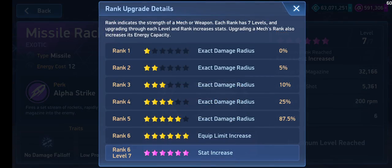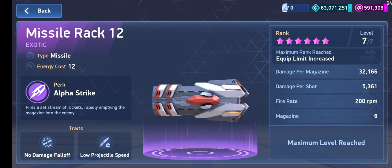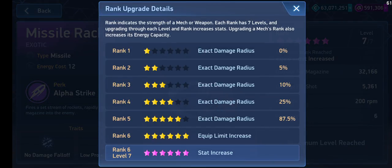Also the perks are the same. At rank 5, you get the same exact damage radius of 87.5%. However, if you look at rank 6, it says equip limit increase. This is very important — what this means is that once you first purchase the Missile Rack 12, if you don't make it to 6 stars, you won't be able to dual equip it. So unlike what you might see in other content about Missile Rack 12, I'm going to tell you the real talk. Who should buy the Missile Rack 12?